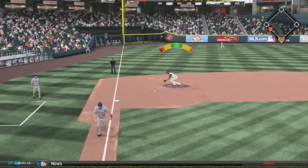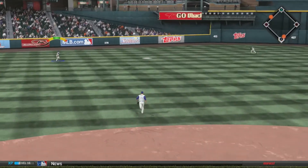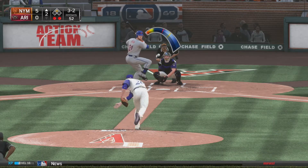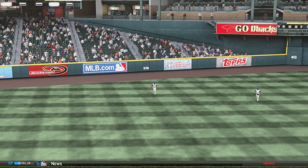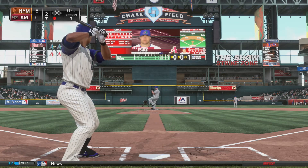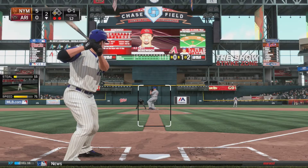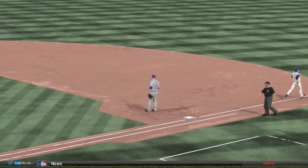Yasmany Tomas has a brain fart and throws to the wrong base on a two-out play, making it 4-0. Then a bad route by David Peralta allows another runner to score, and the Mets completely open this game wide open at 5-0. Bradley still needs to get out of the inning facing Lucas Duda, who hits it far to left field. Peralta finally makes a play for the third out, but the damage is done with the Mets up 5-0. In the bottom of the second, Tomas hits one into the gap for a double, but Goswitch grounds out and the Mets escape danger, keeping the score 5-0.